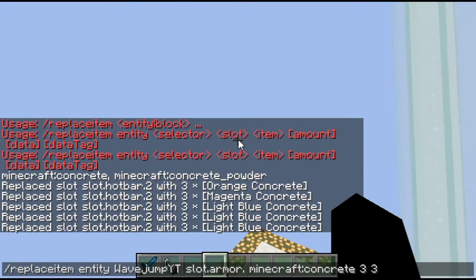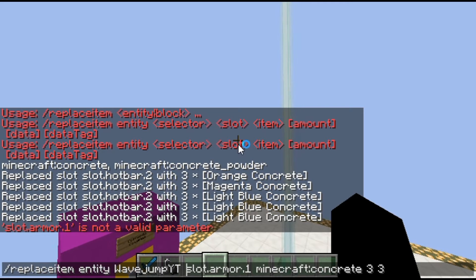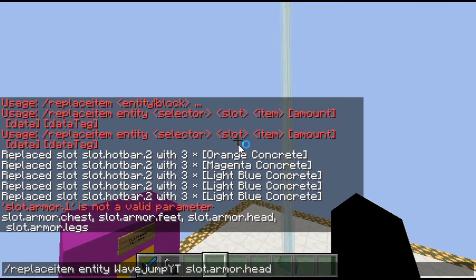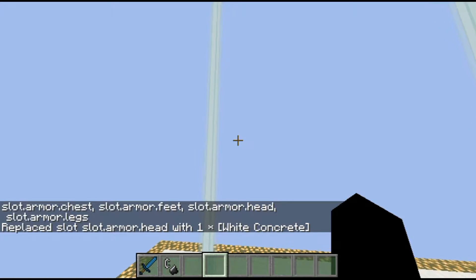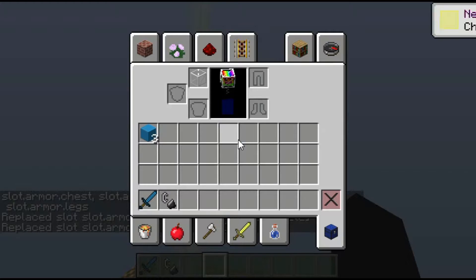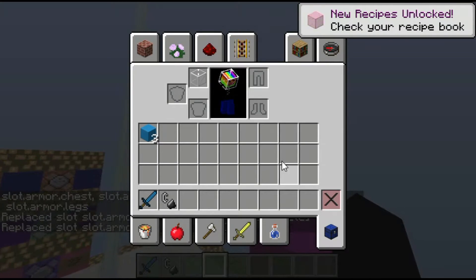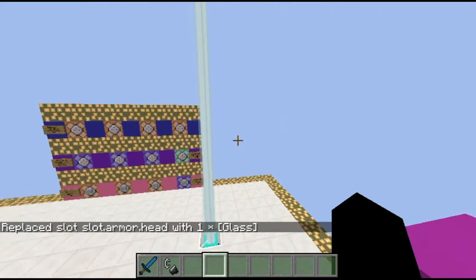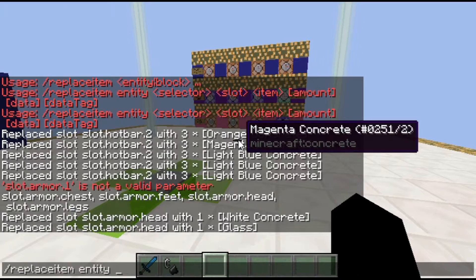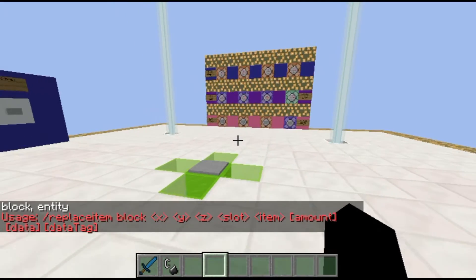You could also do slot.armor.head to put something on an entity's head — like concrete, or glass if you wanted. And there you go, the entity has a little glass head. That's how you place an item on an entity.